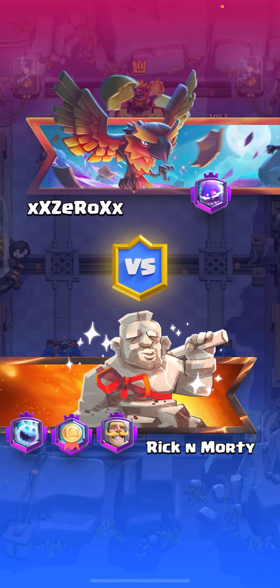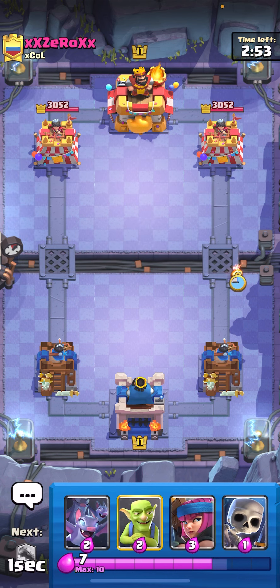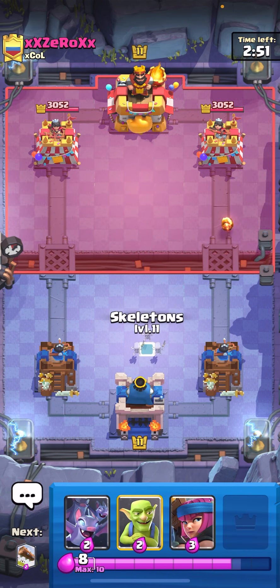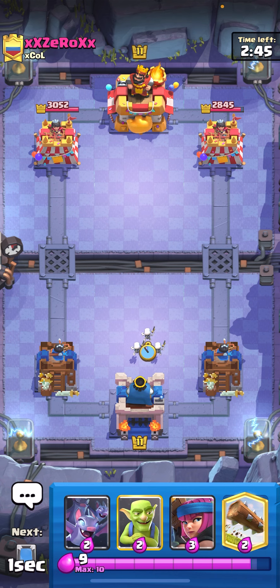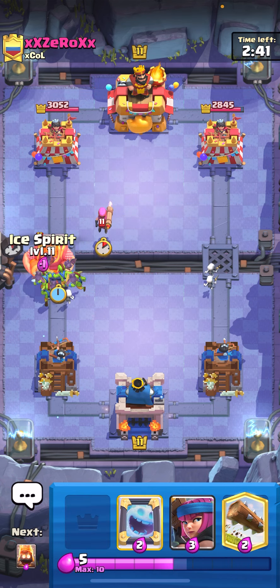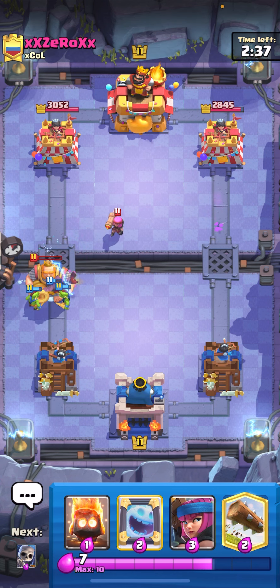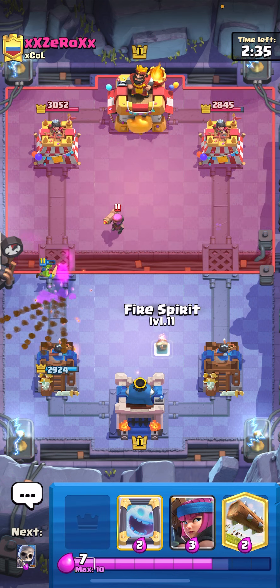We're in the next game. This video is gonna be actually hilarious. I'm gonna Fire Spirit the right side — it only works if the guy is playing a big tank so I can stack like 30 of them on the field. He plays Fire Spirit; I'm gonna Bats and Goblin. If he doesn't Log, Ice Spirit so it doesn't hit the tower. He's playing RG — I think this is winnable.